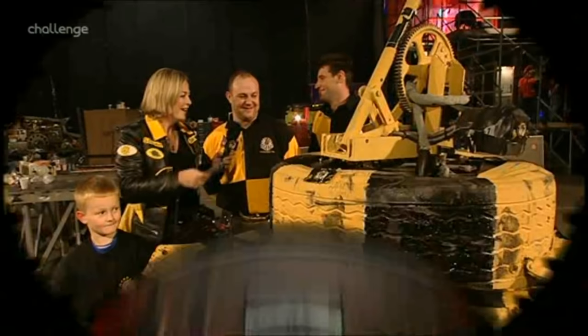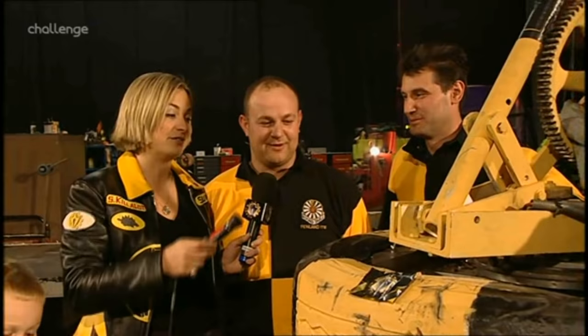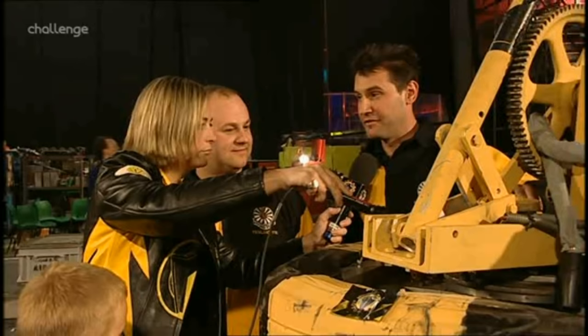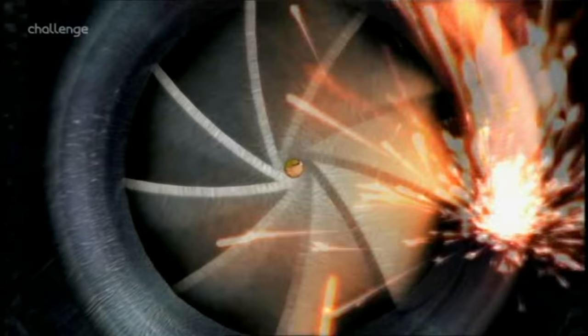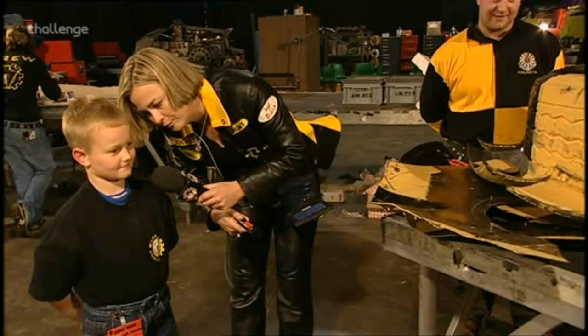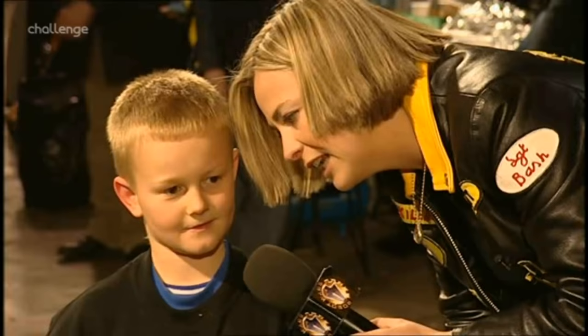What happened? Where did it start going wrong? We didn't design it to have an oven dropped on it, basically. Once the actual hammer had fired, it shorted out the commutator, which caused fire inside and shorted out the batteries. Do you think you could have done any better? Not really. What was it like having an oven dropped on your robot? Very painful.